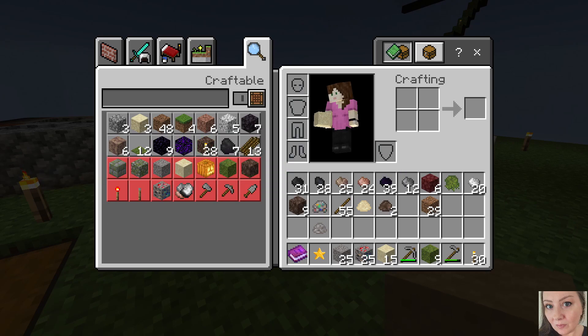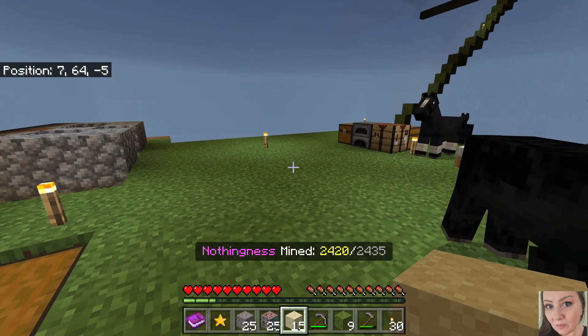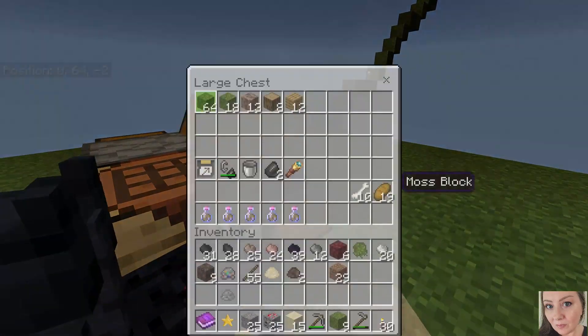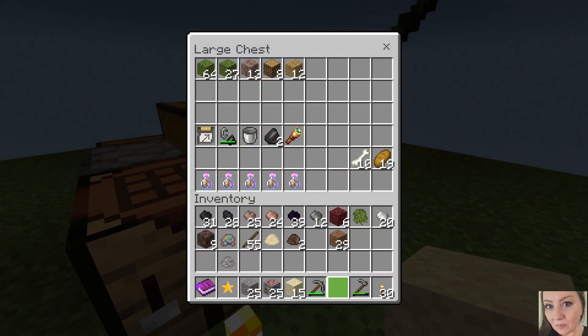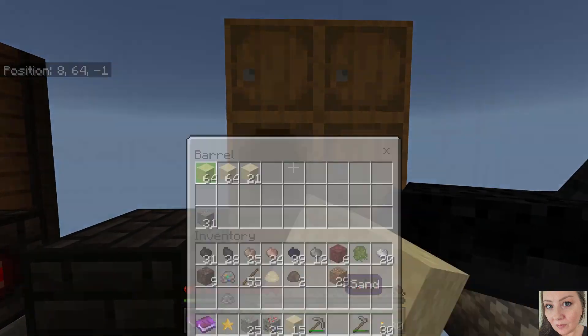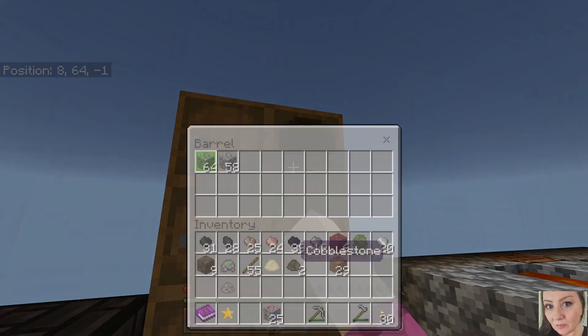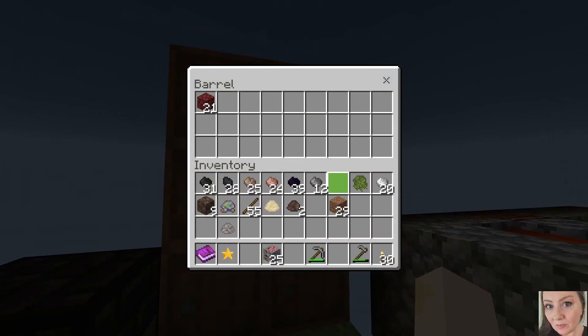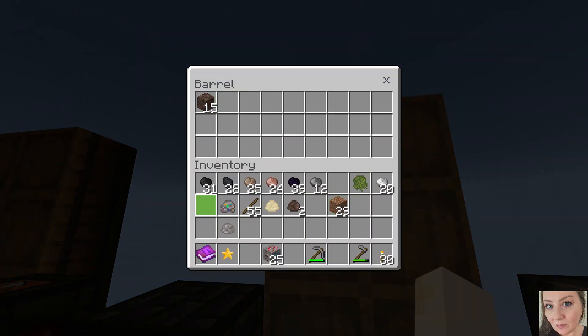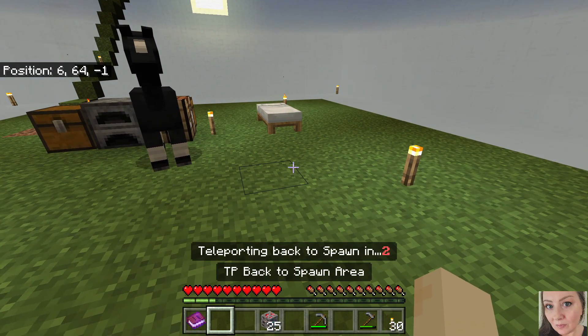Ooh - crying obsidian and obsidian item, not even okay, right there! So I think crying obsidian was a trophy that we needed to collect. Let's see - let's pop over there because I think crying obsidian was one of the ones that we needed to collect for our trophies.